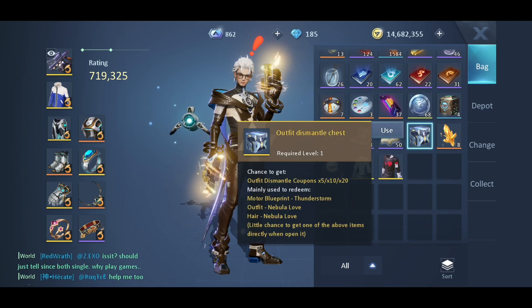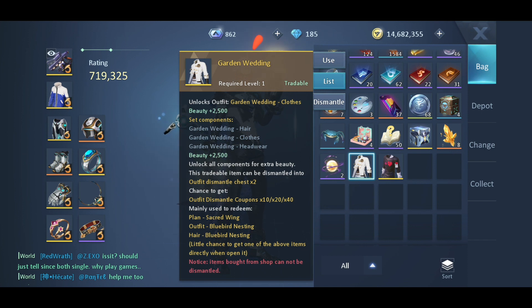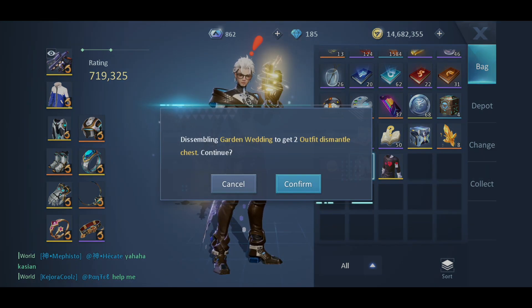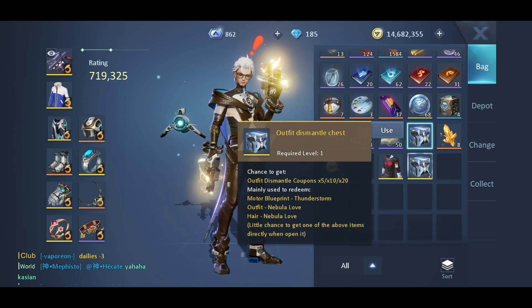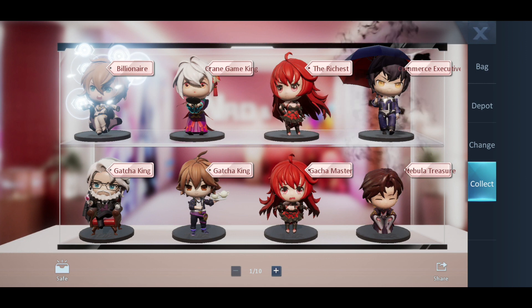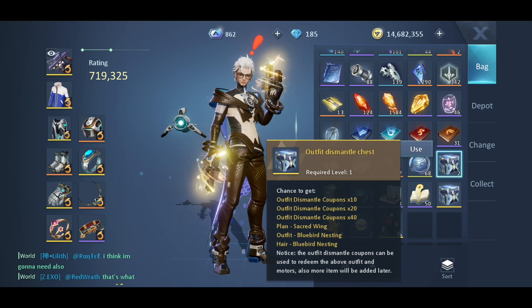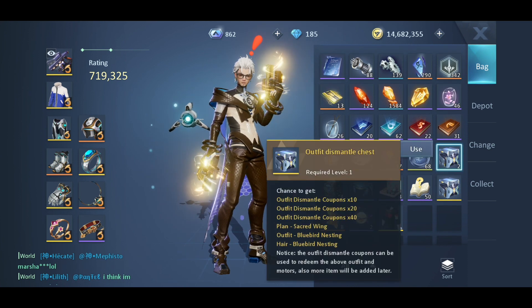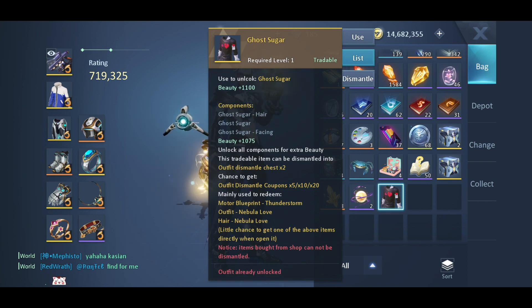First, we already have one chest — this is from the Go Sugar hair — so we're gonna dismantle this first. Then Garden Wedding — let's do this. We can get two dismantle chests from that. You can see they're not stacking with the Go Sugar because this one provides a different outfit. This one is Nebula Love, this one is Bluebird Nesting. You can also get some motors — Thunderstorm looks like a cool motor. Sacred Wing is what the current rank one is using — it'd be nice to have that.